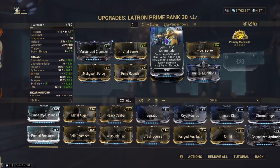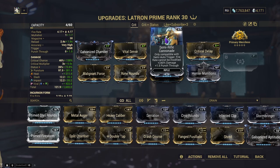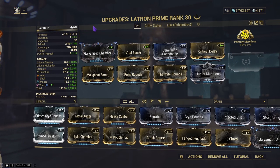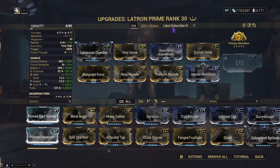Semi-Rifle Cannonade can give you plus 240% damage, plus 1.5 punch-through, but your fire rate cannot be modified at all, as you can see by the lock. But there's a catch — while it can't be modified, it also can't be decreased.